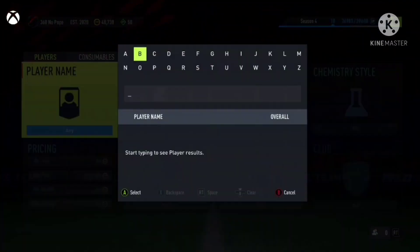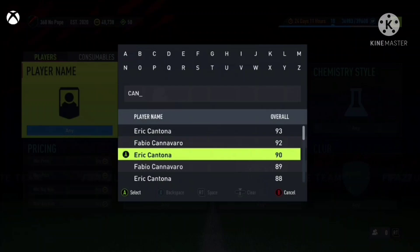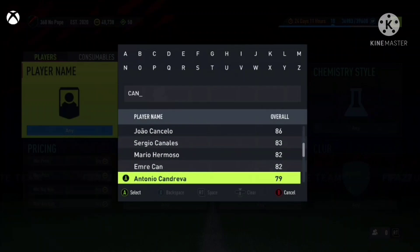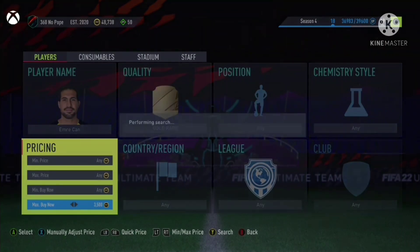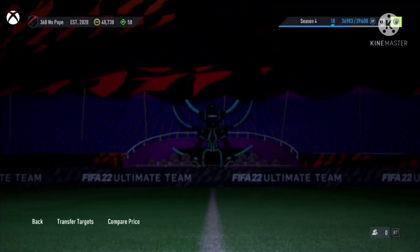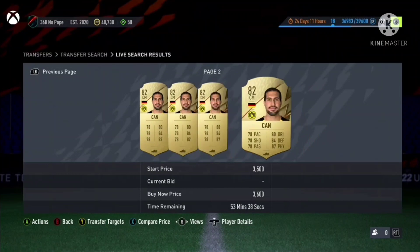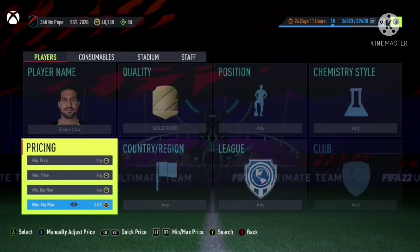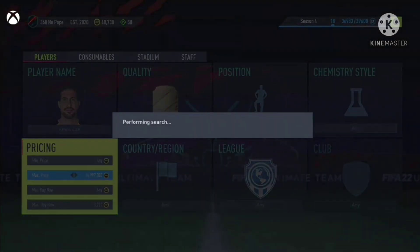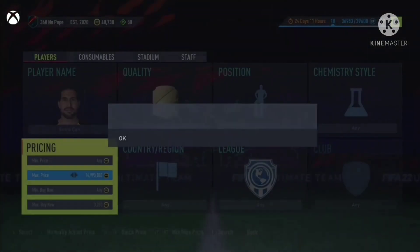The next filter is Emre Can. He got a UEFA Europa League knockouts card, so he's gone up quite a bit in price — around 3.6k as you can see. Like Upa Meccano, he's pretty much extinct for 100 coins under market. You can snipe him for 3.2k and list for 3.5k — pretty simple.